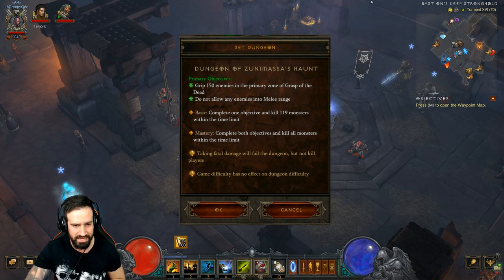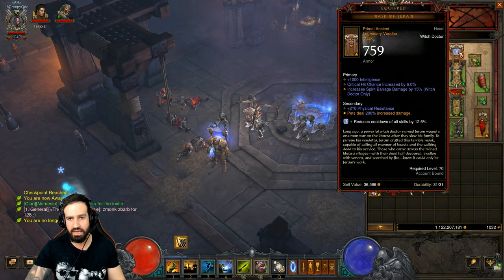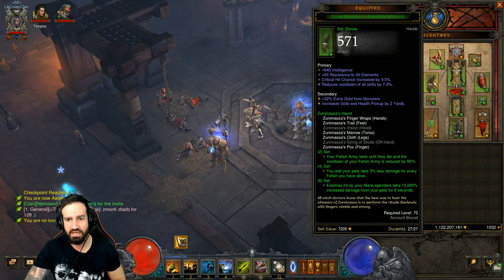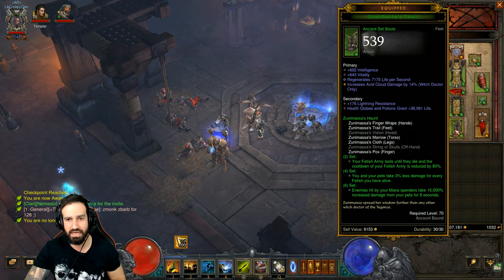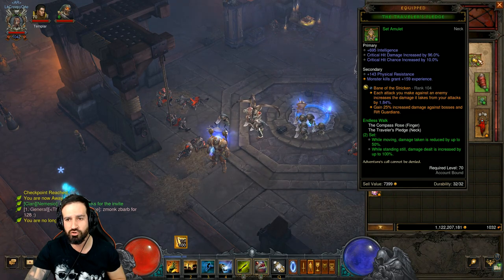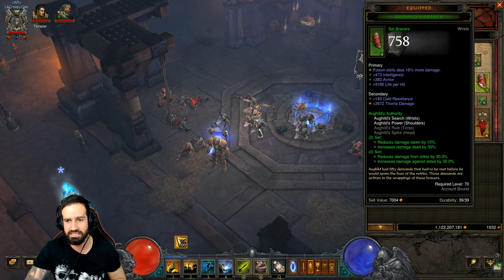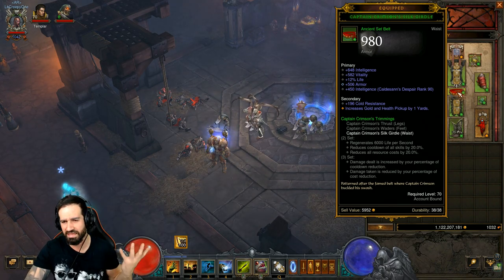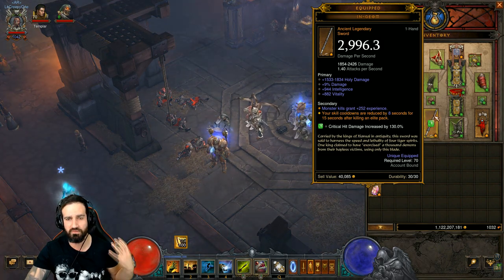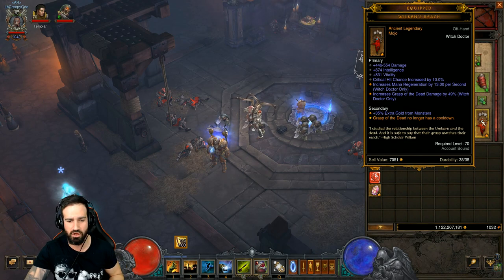Please note taking fatal damage will fail the dungeon, but game difficulty has no effect on dungeon difficulty. For this set dungeon I've thrown together a build. You need at least the six-piece Zunimasa bonus equipped — I've got the chest, gloves, ring, pants, boots, and the Mask of Jeram equipped. I also have Travelers Pledge with the Compass Rose, and Aughild's shoulders and bracers.